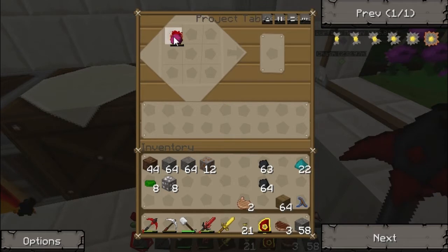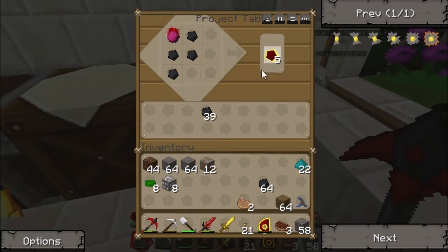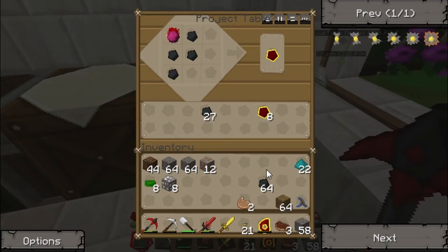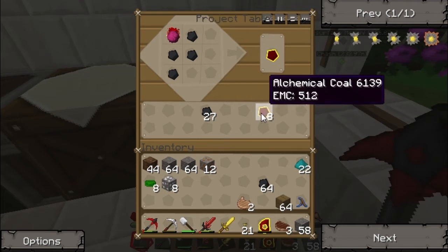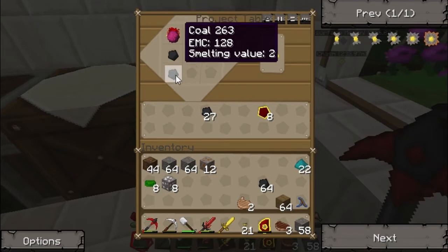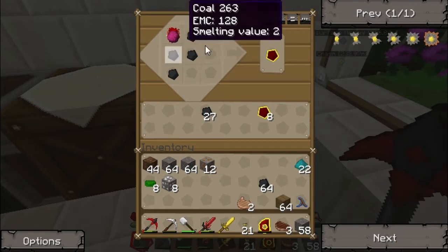The power source for the destruction catalyst can use glowstone or coal and all that sort of stuff. But what I really want is a client star, which is kind of like a battery for EMC. So what I'm going to need is eight Mobius fuel. Each Mobius fuel takes four alchemical coal, so I'm going to need thirty-two alchemical coal, something like that.